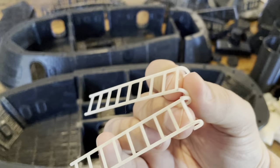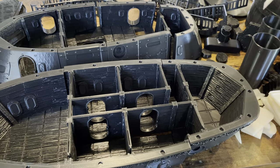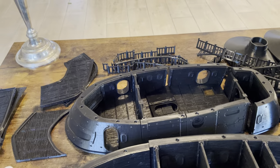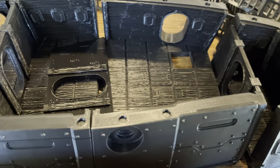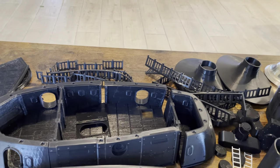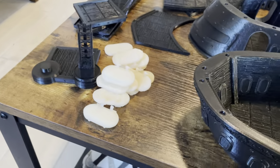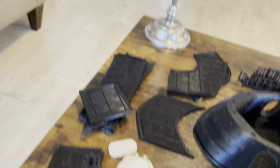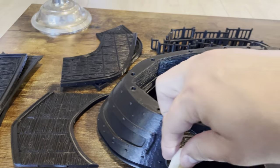There are also a couple of ladders, also resin printed because they're a little too fiddly for an FDM printer. These just go up and over the railings onto the top level. There is not a hatch between the top level and the middle level, though there is a little hatch, and I do include a set of stairs so you can get between those two levels.